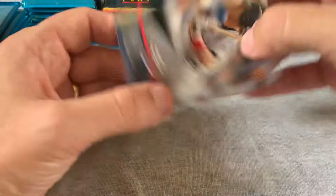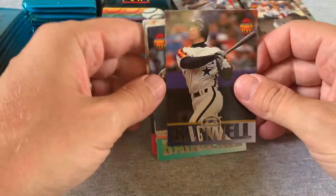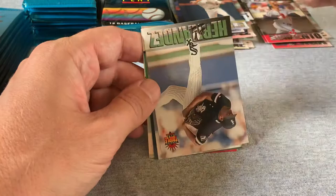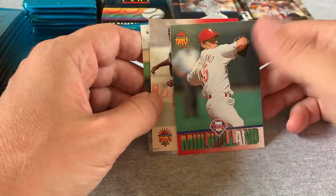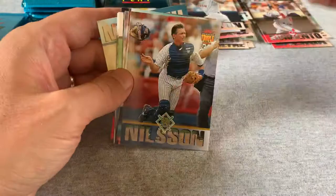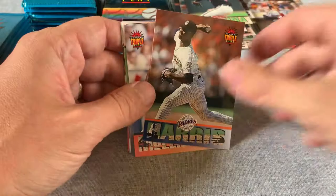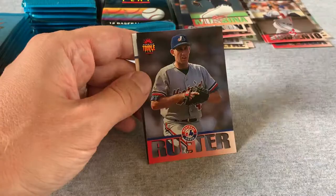We've already found a bunch of the stuff I was looking for, just in the first 10 packs or so. There's a Bagwell, a Biggio — Hall of Famer — and another Andre Dawson. Starting to see some repeats: Magadan, McLemore, Hard-Hit Mark Whitten. Some packs have five, six, or seven interesting cards, and other packs seemingly have one or none.